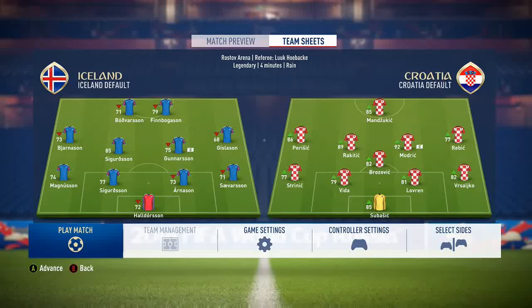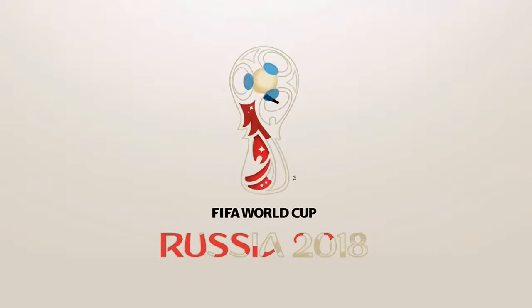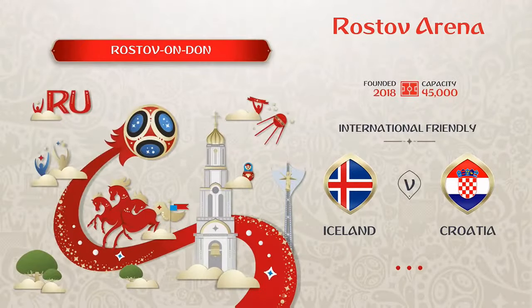Welcome back to a new World Cup video. Today we have Iceland vs Croatia. Iceland won their last game against Argentina 3-0, and because of that every single player on Croatia's team gets an upgrade. Iceland's last game being a loss to Nigeria 2-0 means most Icelandic players get a downgrade, so Croatia could steamroll this.